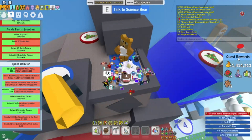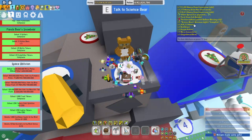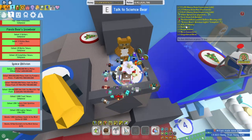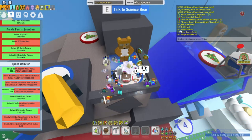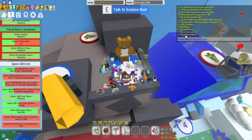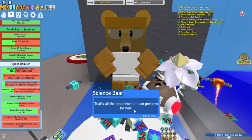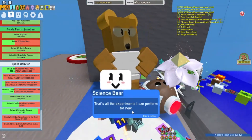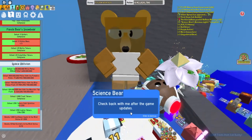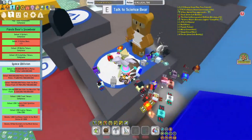For finishing Science Bear's Beesmas Lights quest, we got 1,414,213 honey, 1 red drive, 1 purple potion, 5 microconverters, and 1 gingerbread bear. I'm going to talk to Science Bear one more time — he says: that's all the experiments I can perform for now, so check back with me after the game updates. So it seems he doesn't have any more Beesmas quests.